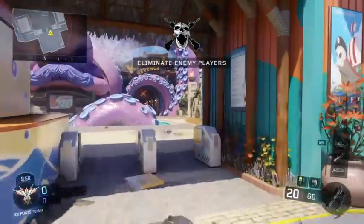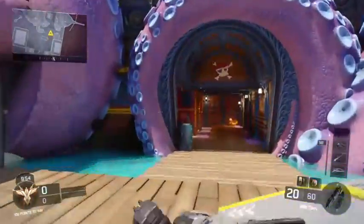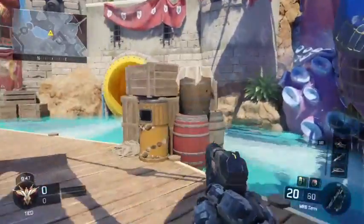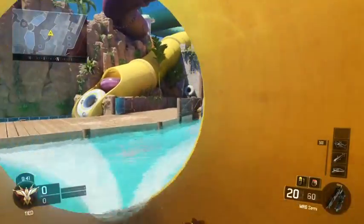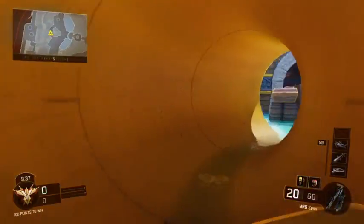You want to be heading straight through here into the middle where the water, tubes, and slides are. This is the best side to start from — this is the yellow tube right here that you need to be in. If you start from the other side it's no bother, just walk through it, but this is the side you want to be on.